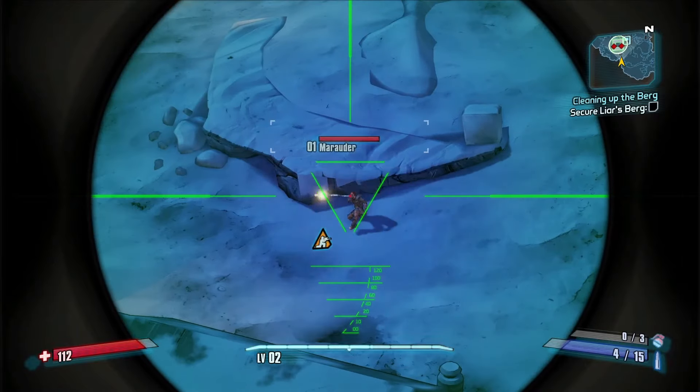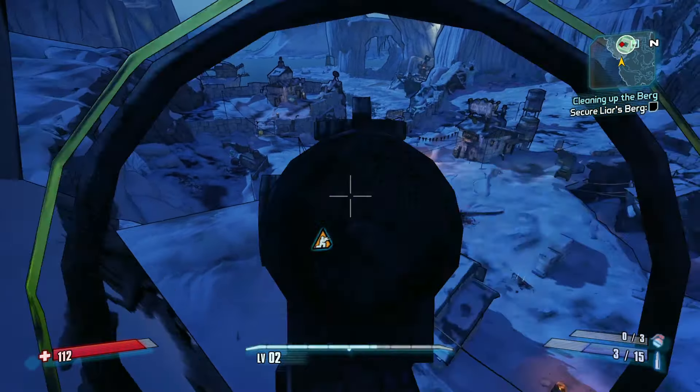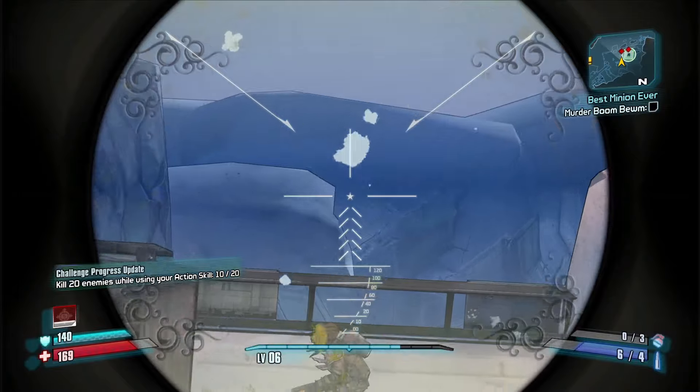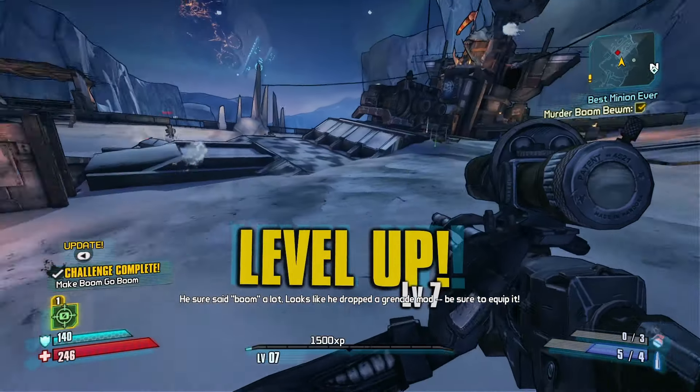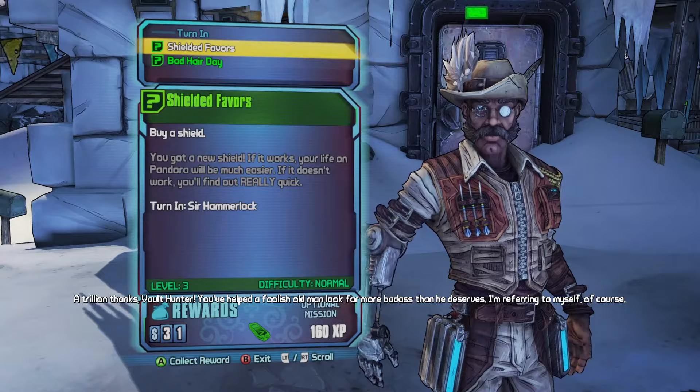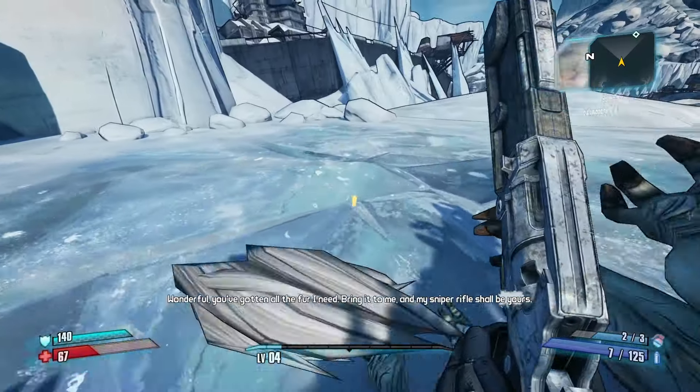You then reach Liarsburg, which is your main introduction to mobbing and, for now, your main antagonist, Captain Flint. You then get a shield, learn about them, and shortly after, you get your first grenade mods from Boom and Boom, the next boss. Before that though, the first side quests of the game open up, teaching you about optional objectives and area waypoints.